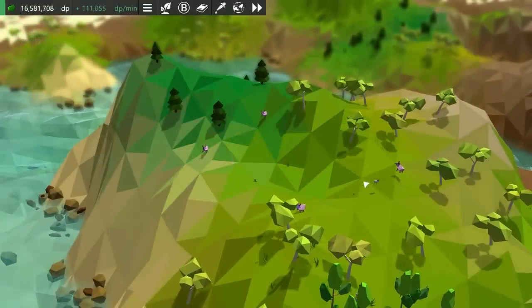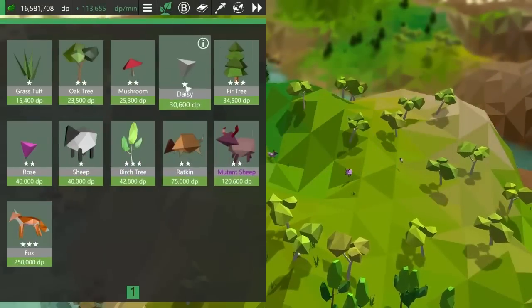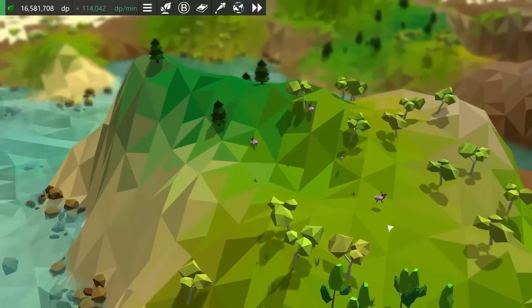Special entities like this have a different coloured bar in their entity popup, and their name also appears in purple in the species shop. They'll also probably each have their own special ability or behaviour, but I haven't implemented that just yet.